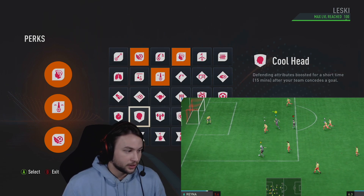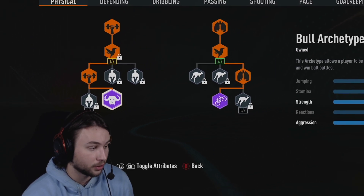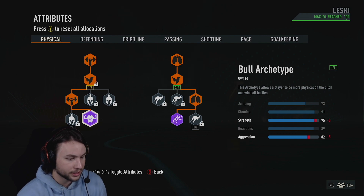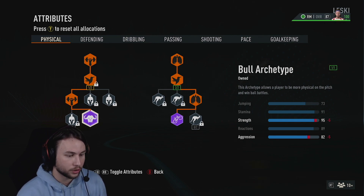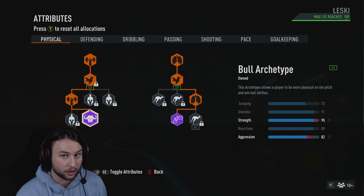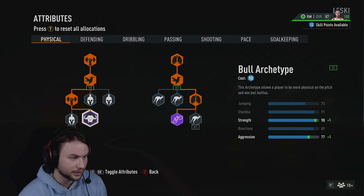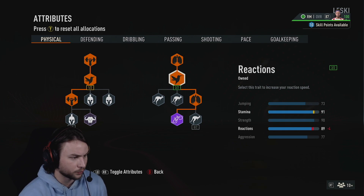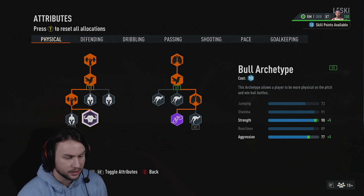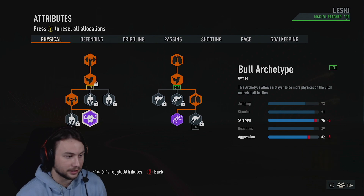Since this build is good with heading, you can be an aerial threat and run into the box, which is very clutch. Now let's look at the skill tree. On the physical page I went for both archetypes: Bull and Acrobat. The Bull archetype is to get max strength and give this build the Lengthy accelerate run style. If you don't care about Lengthy or you're on old gen FIFA, you can take off the Bull archetype — you'll still have 90 strength and can upgrade pace or agility more instead.